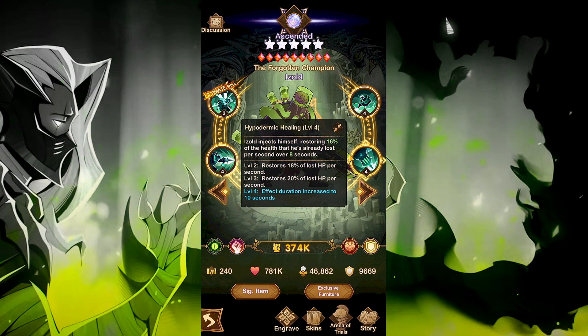His next ability, Hyperdermic Heating. Azul injects himself, restoring 16% of his lost health per second over 8 seconds. Levels 2 and 3 increase this recovery rate to restore 20% lost HP per second. And the 16 engravings increase the effect duration from 8 to 10 seconds.